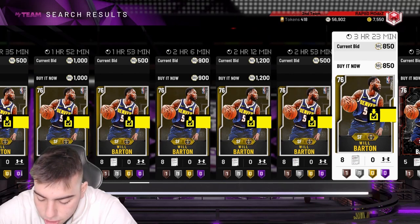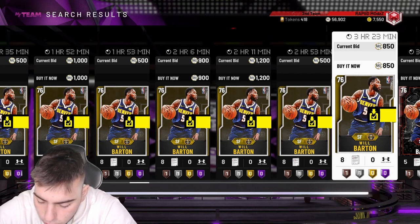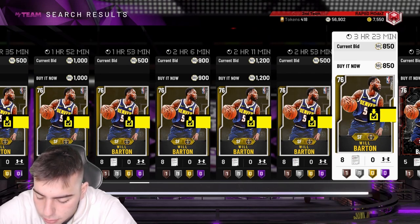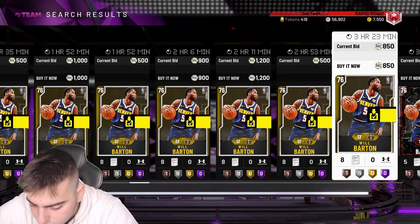We've got Devin Booker with a diamond, Rishawn Holmes has one, and we could get a Stephen Adams card. Jimmy Butler already has a moments card. Chris Middleton has been doing really good — 25-3, 13-4, 25-6-4, 21-5-7, 23-8-7, and 31-8-4. He's been doing pretty good.